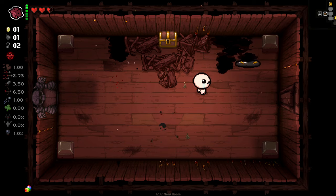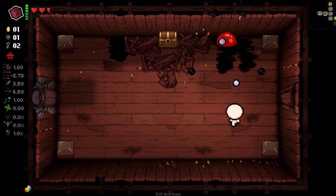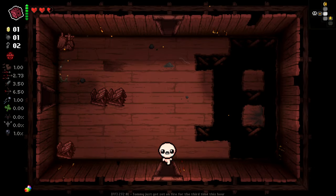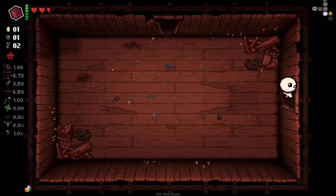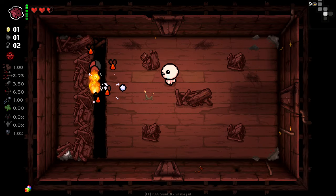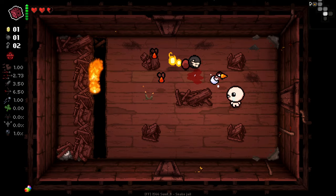I'll look for a Tinted Rock before I bomb that open, to be honest. See how our item room is looking — I very much like that. You watch, we'll get one of the new items from Warpster and it'll be an active. That's how the cookie crumbles as Isaac a lot of the time.